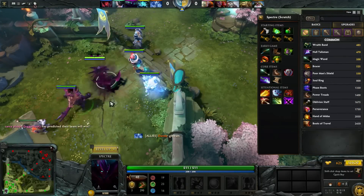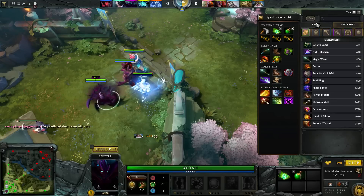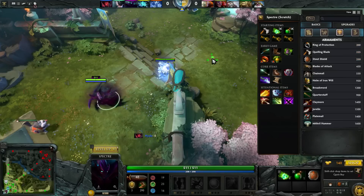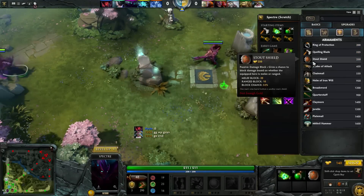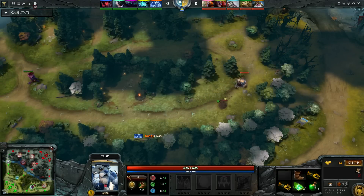I start off buying 4 tangos, 1 salve and a stout shield. Since I am in a tri lane and don't expect a lot of harass, I don't buy any more regen — this should last me until I am level 6 and get an urn. If I expect more harass, for example against a dual range lane, I would buy 8 tangos instead of 4 in the beginning.